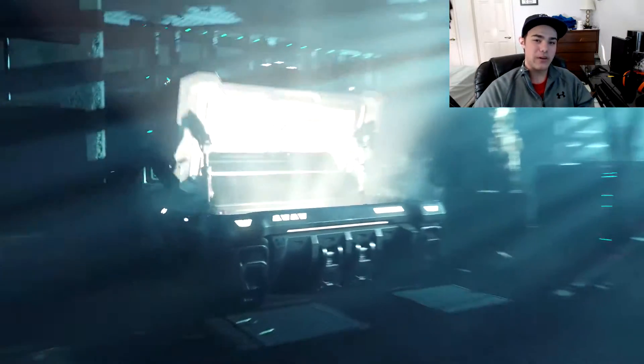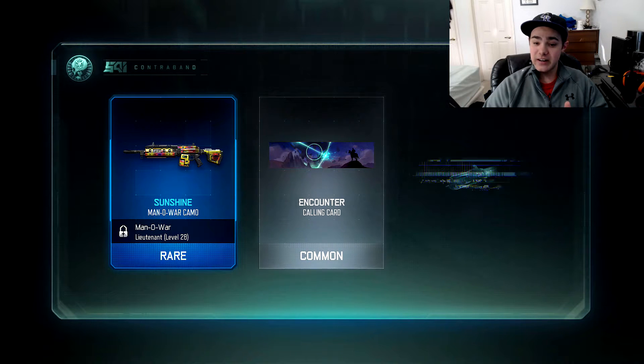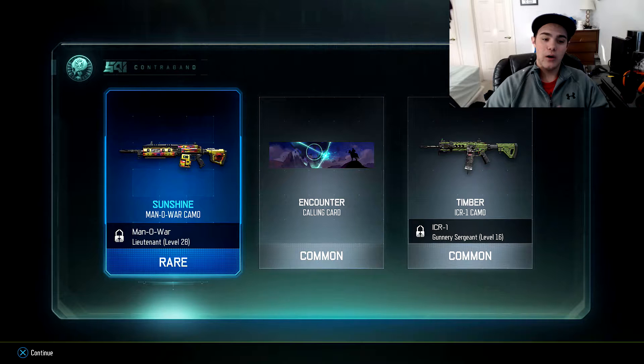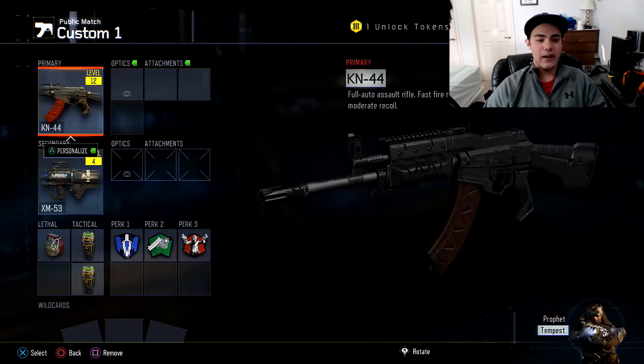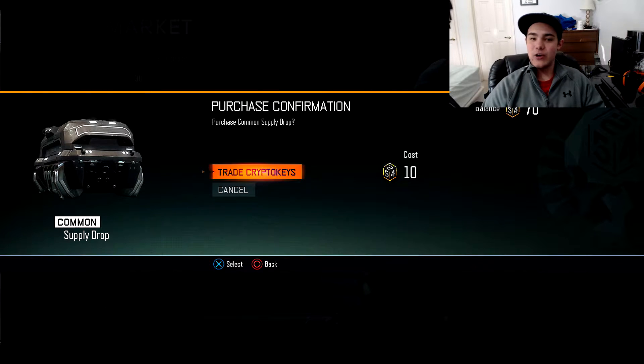I saw purple - can we get a legendary? Nope. Alright, so we got the Sunshine Man of War camo, nothing too special. The Sunshine is kind of weird, kind of trippy if you guys have ever had it. I'll go ahead and put on the Man of War real quick - oh never mind, I don't have it unlocked, I'm level one. If you guys have ever seen it, it's kind of weird and trippy.